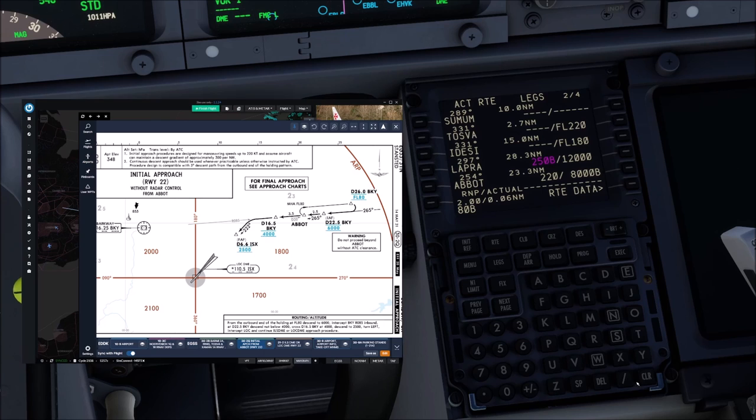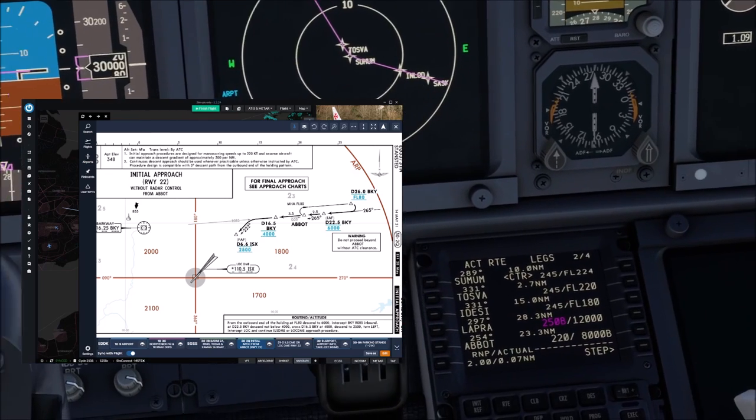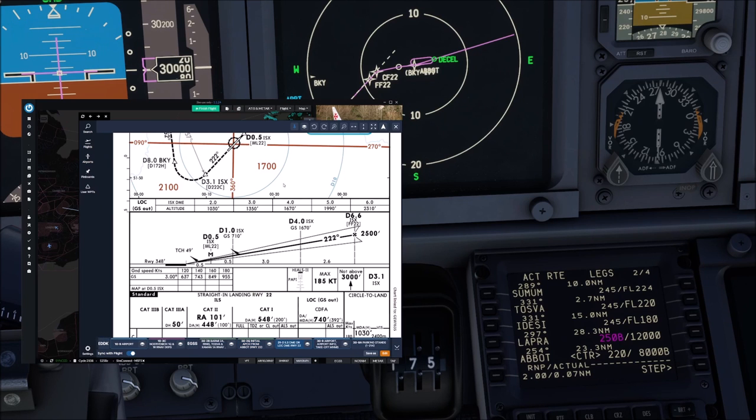With 'FL80 or below' executed, you can quickly join the 4,000 feet by 16.5 miles to Barkway. This being Stansted, we are going to get radar vectors as is the case all across the UK, and typically those radar vectors are going to be approximately straight over the magenta line. If we keep all of that in our FMC, we just have to be careful that we do not accidentally turn while on a heading, even though our route line might be switching.